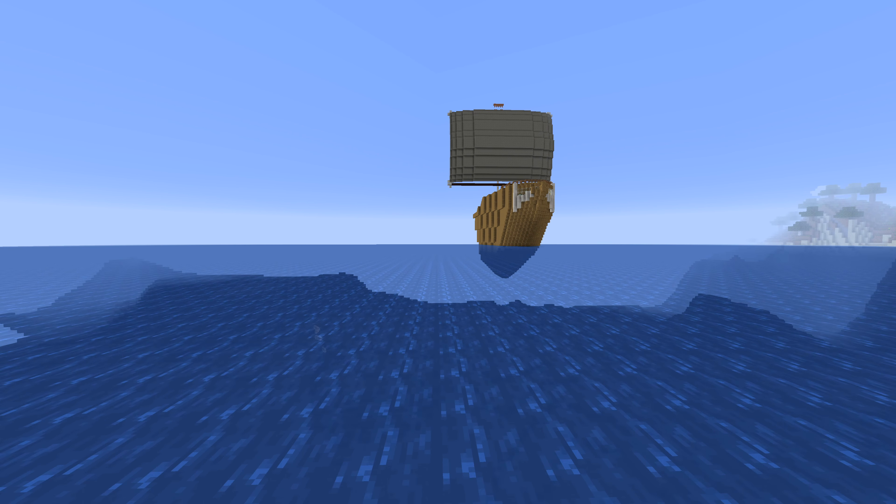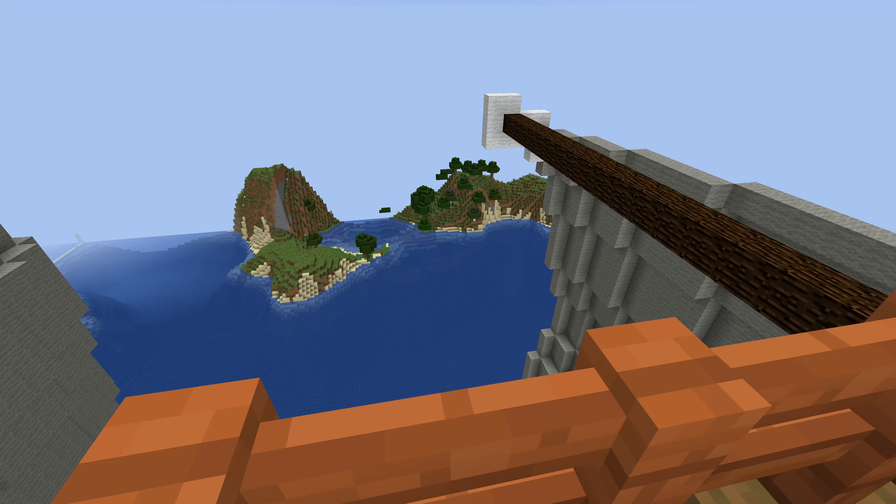So the first thing I want to show you is the outlooks up here. This is basically where you can go out to see other ships or other boats. And then you've also got a little one down here.